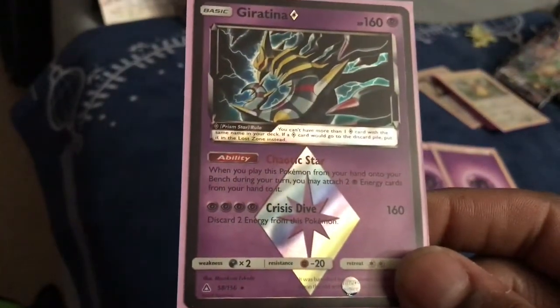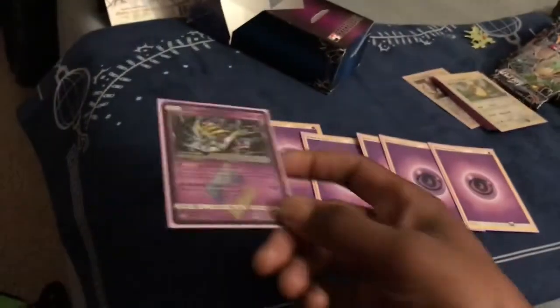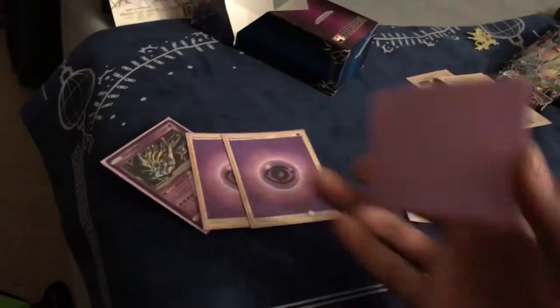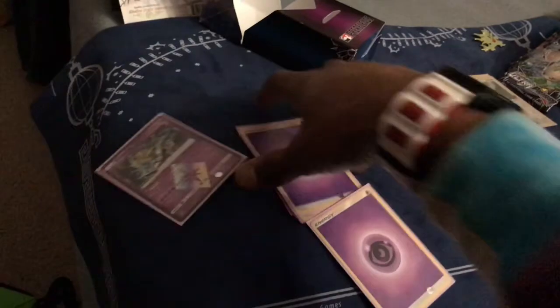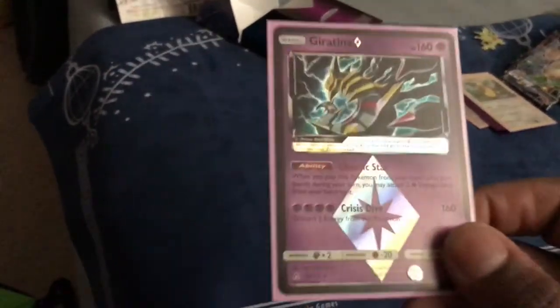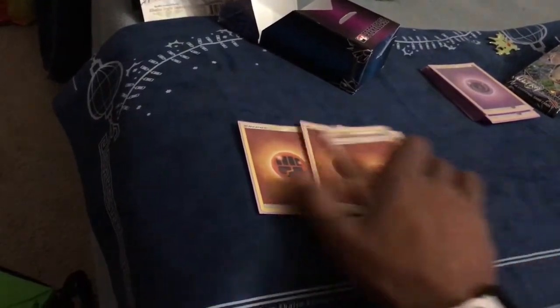We had five psychic energy. The reason why is because Prism Giratina — when you play this Pokemon from your hand onto your bench during your turn, you may attach two energy cards to it. So when you play it and you have three psychic energy in hand, you play two, drop the third next turn and he's ready. It's pretty broken, but it would be even more broken if you could have more of these — but due to it being a prism card you cannot have more than one in your deck, and when it's gone it goes to the lost zone. Then we also played eight fighting energy.